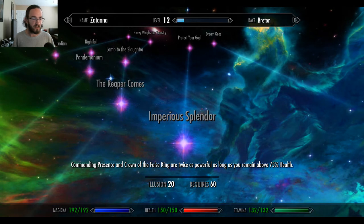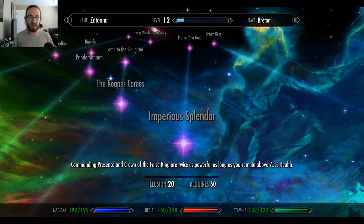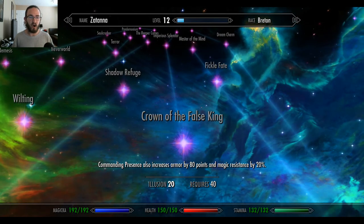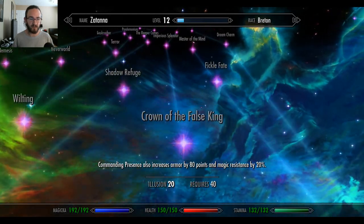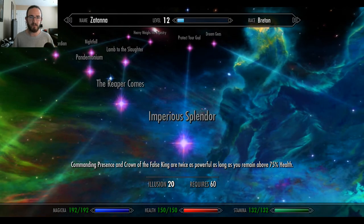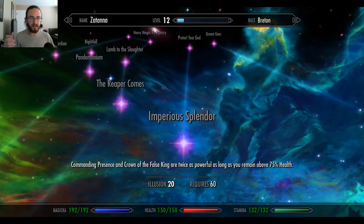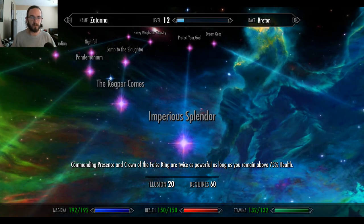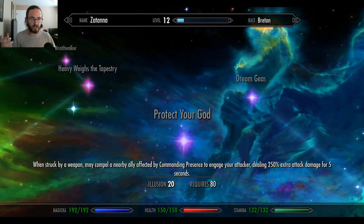Imperious Splendor: Commanding Presence and Crown of the False King are twice as powerful as long as you remain above 75% health. Holy crap — you can literally make NPCs think you're a holy thing. Crown of the False King: Commanding Presence also increases armor by 80 points and magic resistance by 20 points. Then Imperious Splendor — so you're like a king, then an emperor. You're making them feel like you're royalty. And then this last one is Protect Your God: when struck by a weapon, may compel a nearby ally affected by Commanding Presence to engage your attacker, dealing 250 extra attack damage for five seconds.